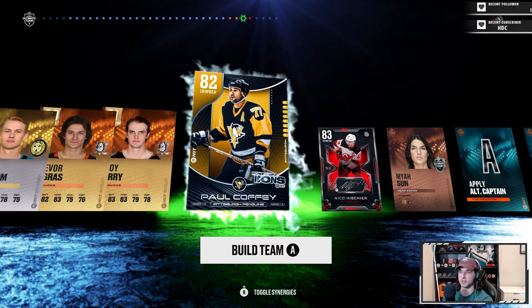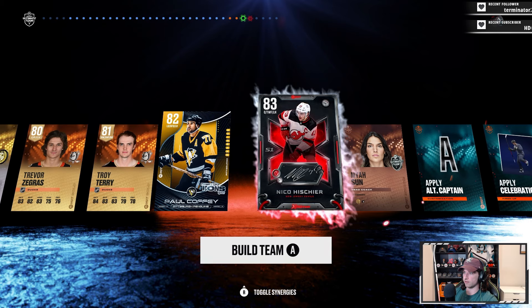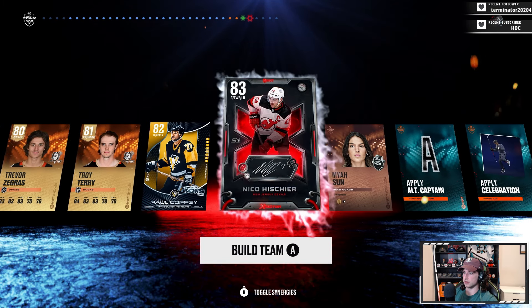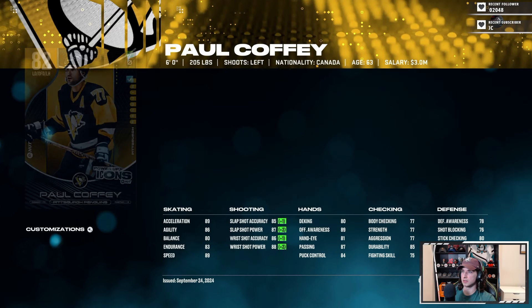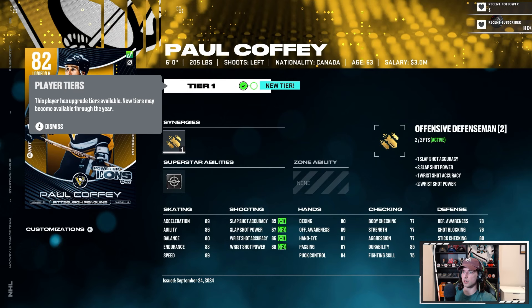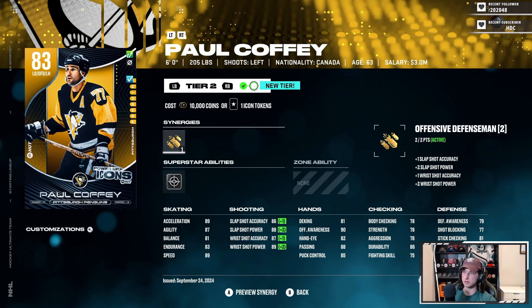Icon - give me a team Selanne. I saw Penguins, I got super excited. Paul Coffey - usually pretty fast. Decent skating, 83 face-offs. 82 overall, look at that skating - six foot, 89 speed in Excel - that could be a huge pull. And it can be upgraded for one icon token, which I already have.